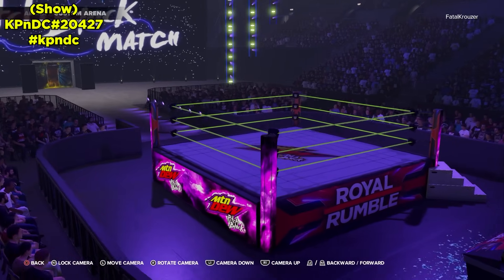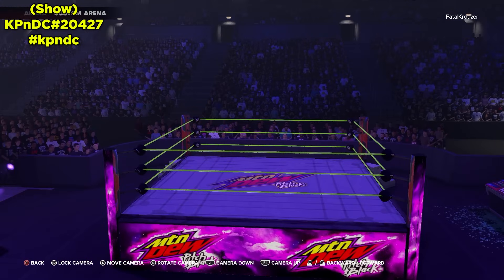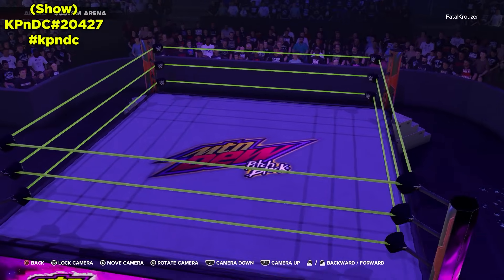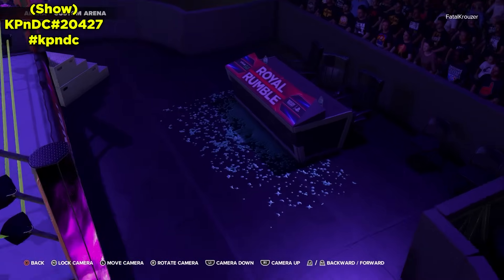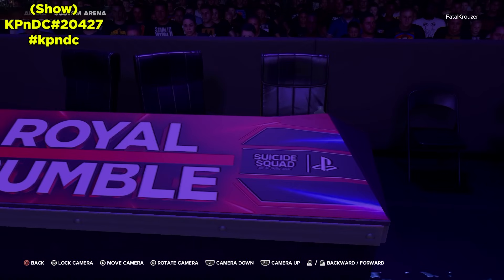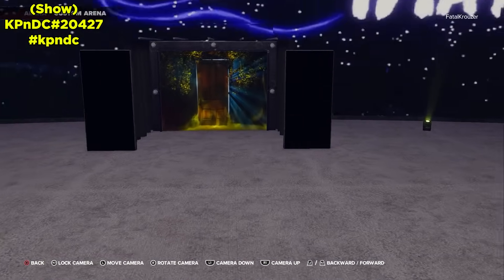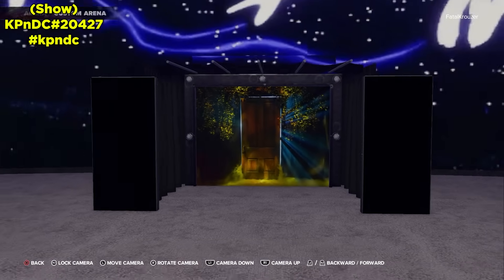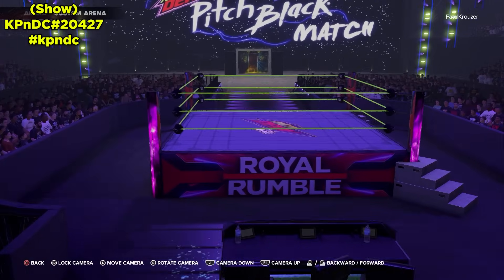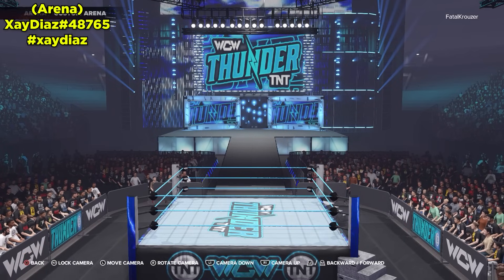Next up we've got a custom arena — the Mountain Dew Pitch Black match recreation. It was Bray Wyatt's last match, so it's definitely fitting to download. I love the way it pops — glow-in-the-dark ropes, custom apron, the Mountain Dew Pitch Black logo in the middle, that glow-in-the-dark goo on the ground next to the announcer table, accurate ads, the big logo on the ramp, and even the door for Bray Wyatt's entrance. The banners are all purple. A great recreation of this very unique match.